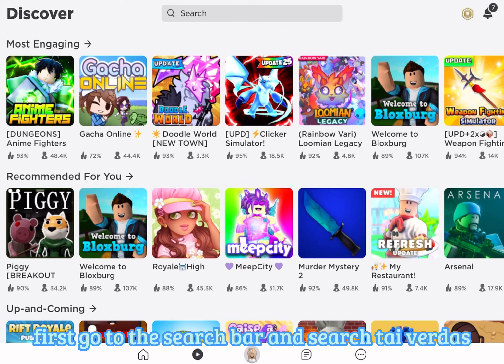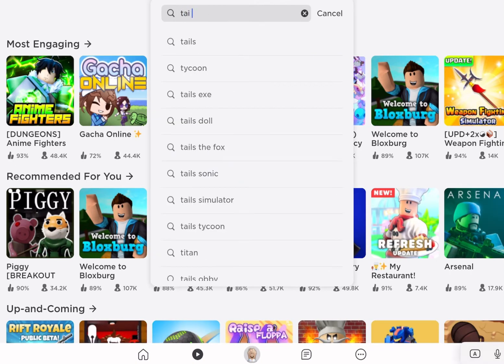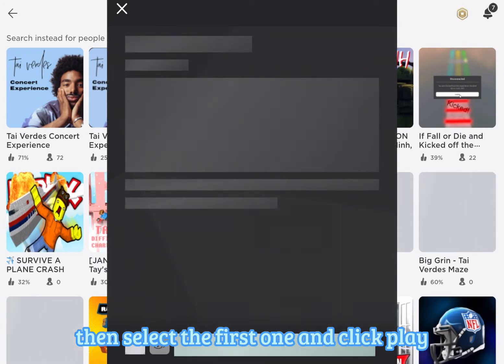First, go to the search bar and search Tiverdes. Then select the first one and click play.